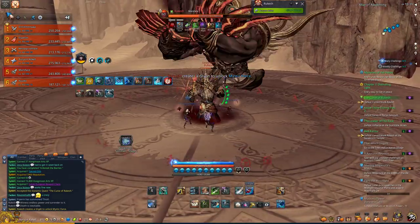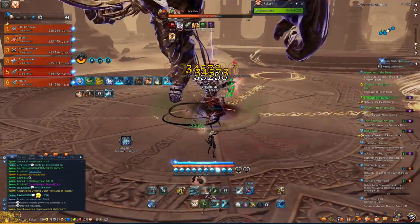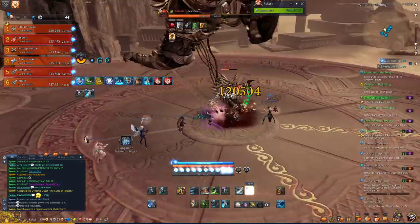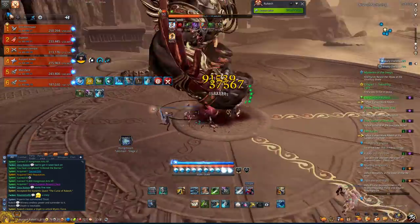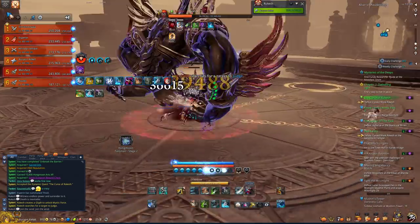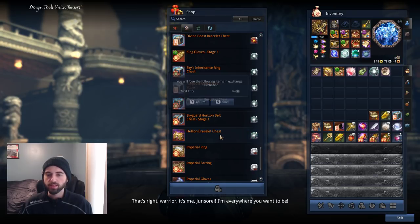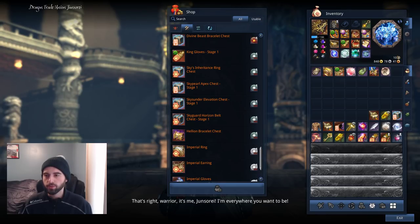The dungeon itself isn't too difficult. Really, the hardest part is the mini-boss on your way to the final boss. The final boss is just a lot of jumping over rings, so not too bad at all. But this is the boss that drops the Helion Bracelet, so if you're trying to farm it and don't want to spend Helion Cores or farm 200 runs of different things to get all the Helion Cores needed, this is the dungeon you'll have to farm. I have no interest in farming that dungeon over and over again, so I'm going to buy the Helion Bracelet Chest for 200 Helion Cores. Just like that, it pops into your inventory.